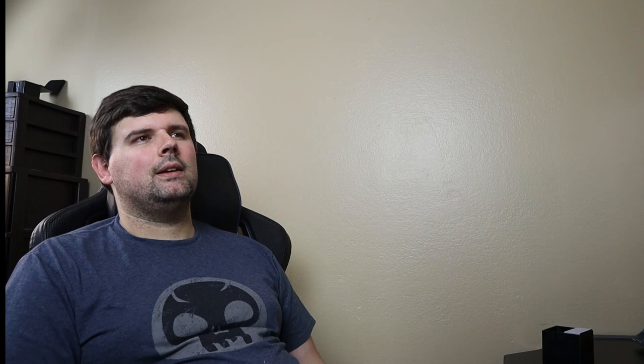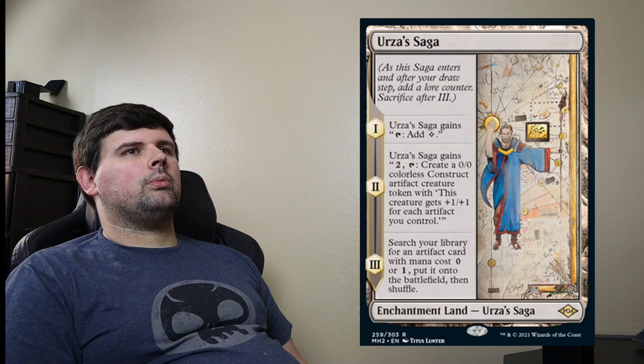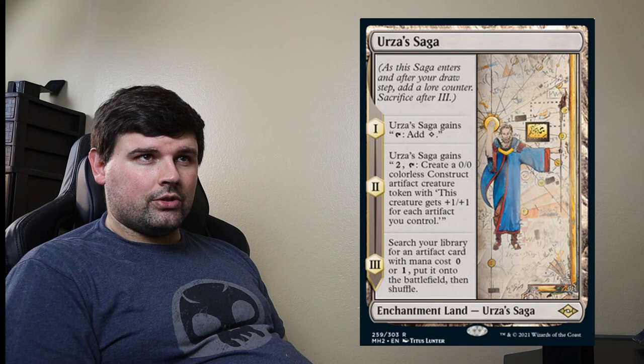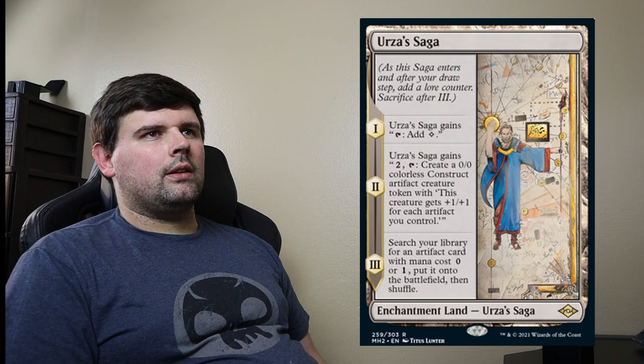There's not a whole lot of flex spots, but Urza's Saga is a land, so let's talk about that first. It's a saga called Urza's Saga — a little on the nose — but it comes into play. Tap it, you get a colorless mana. The second phase, you tap it to create a 0/0 colorless Construct Artifact Creature Token that gets +1/+1 for every artifact you control. And then lastly, you get to search your library for an artifact card with mana cost 0 or 1.